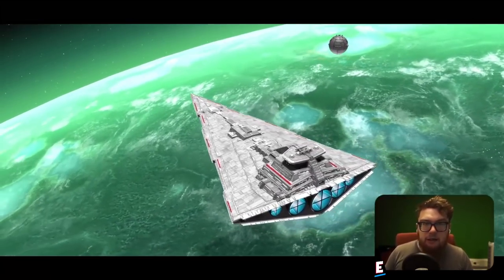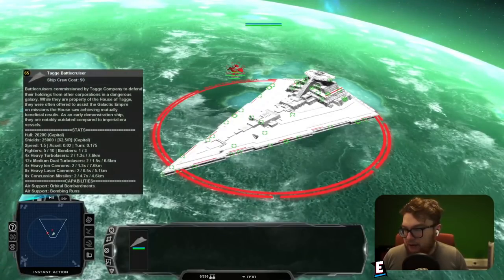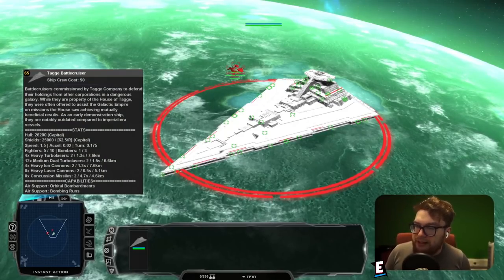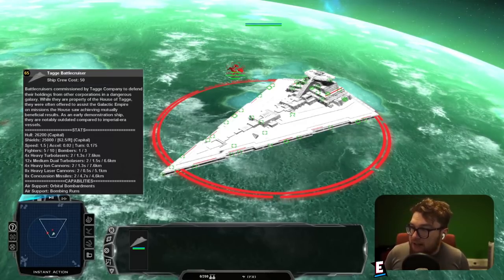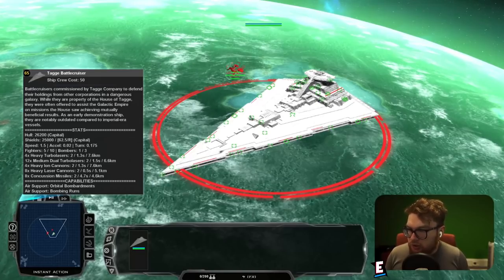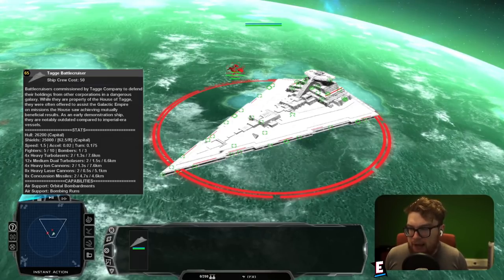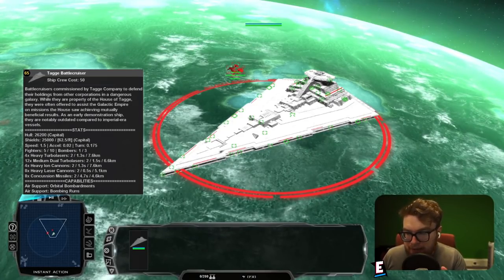Let's take a look at what the description says about this ship. It says: 'The Tag Battlecruisers commissioned by the Tag company to defend their holdings from other corporations in a dangerous galaxy. While they are property of the House of Tag, they are often offered to assist the Galactic Empire on missions the house saw achieving mutually beneficial results. As an early demonstration ship, they are notably outdated compared to Imperial era vessels.'